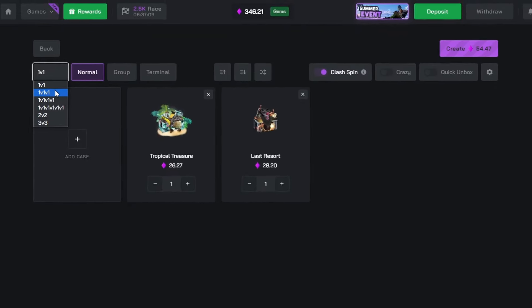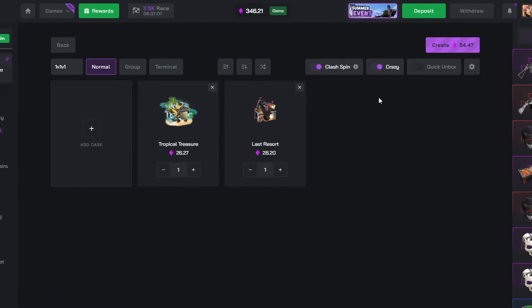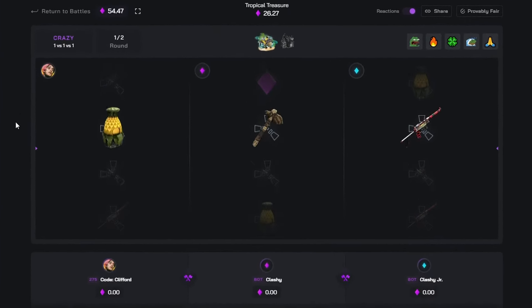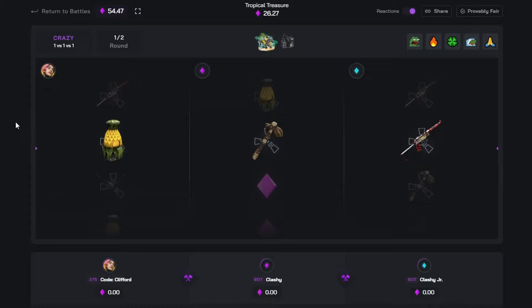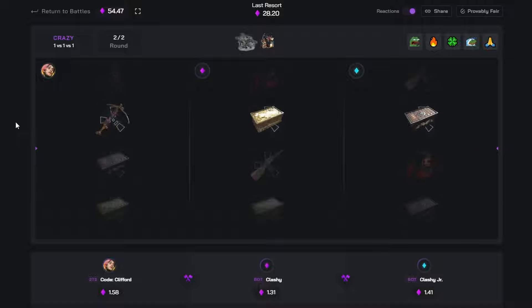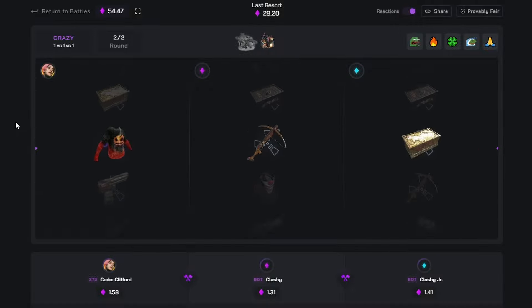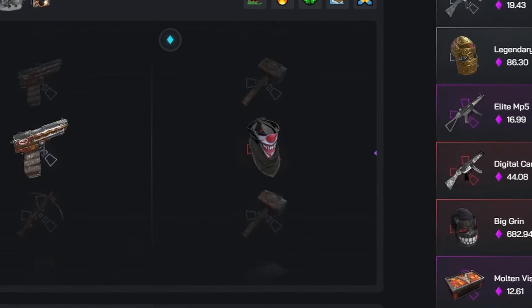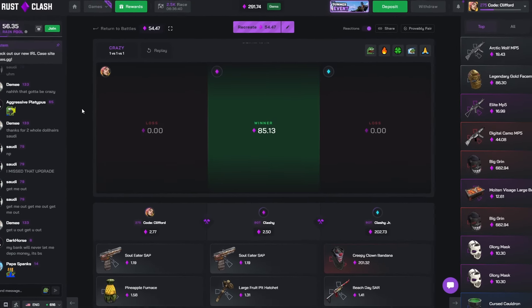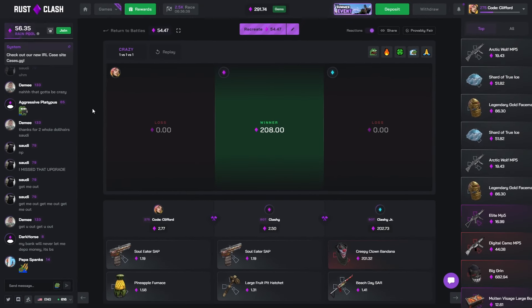We might as well go back to starting with a 1v1v1 Crazy version of it. Come on, give us the bow to start — that's probably the worst start we could have had. We need to pull something very bad here and they need to pull something way better. That's a loss by 20 cents. This always happens on this battle, but we'll take it — we're basically at starting balance.